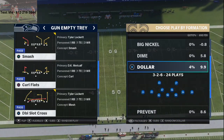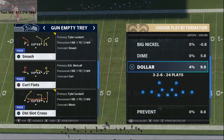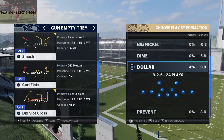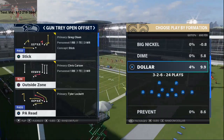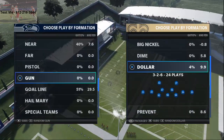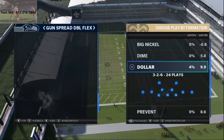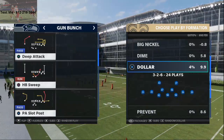The route you're going to want to check out is this route on double slot crosses. I've run this from multiple formations — this is not the only formation that has it. PA Reid has kind of a similar version of it. You can find this from all sorts of different playbooks. I'm pretty sure it's called an over route.